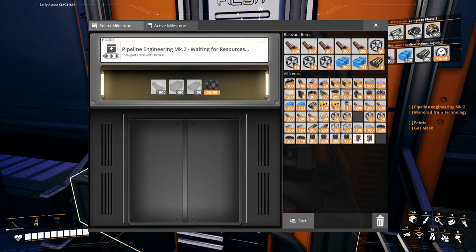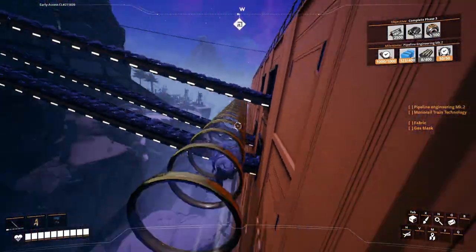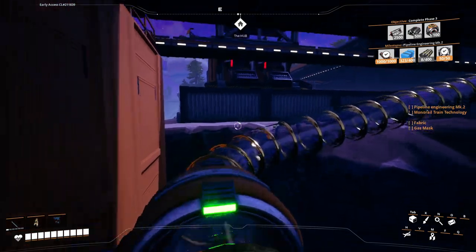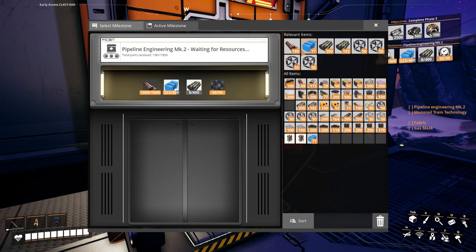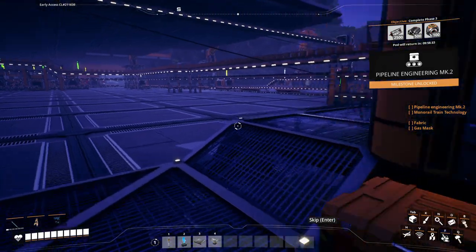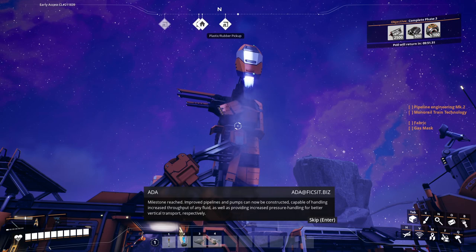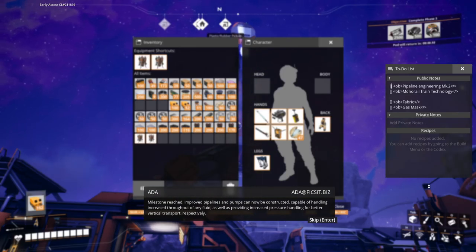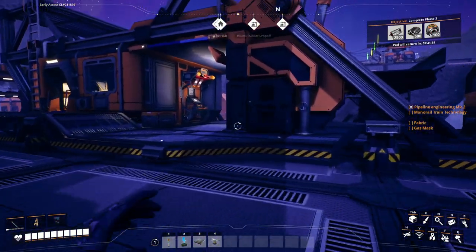So I got all the stuff for this, aside from the plastic, and I left the rubber downstairs. Let me grab that stuff. I have retrieved what we need. So let's get in here and place everything in there and hit our big red button. Nice, so we got that done.